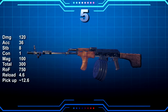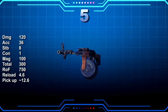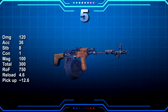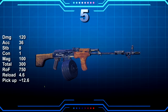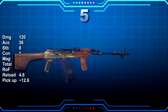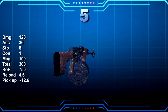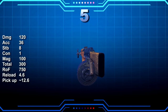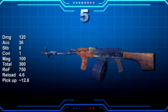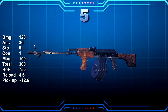The RPK, or Ruchnoy Pulemyot Kalashnikova, is a Soviet weapon utilising 7.62x39mm drum-mag-fed ammo, developed in parallel with the AK assault rifles and sharing visual similarities. It continues to be used by armed forces in former Soviet Union nations and in Bulgaria, Romania and Serbia. Also from Gage Weapon Pack 2 and in the higher damage group, the RPK is similar to the Brenner in low stability, low accuracy, damage, fire rate and total ammo. The differentiating factors are its slightly lower mag size but a faster reload — a full 2 seconds quicker. The RPK can also be modded to achieve the detection levels needed for full Low Blow crits, with stability reaching as high as 80 and accuracy in the 60s.